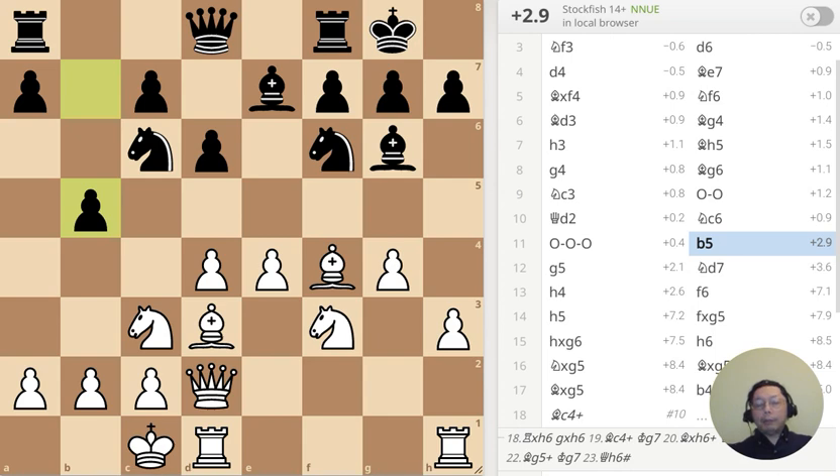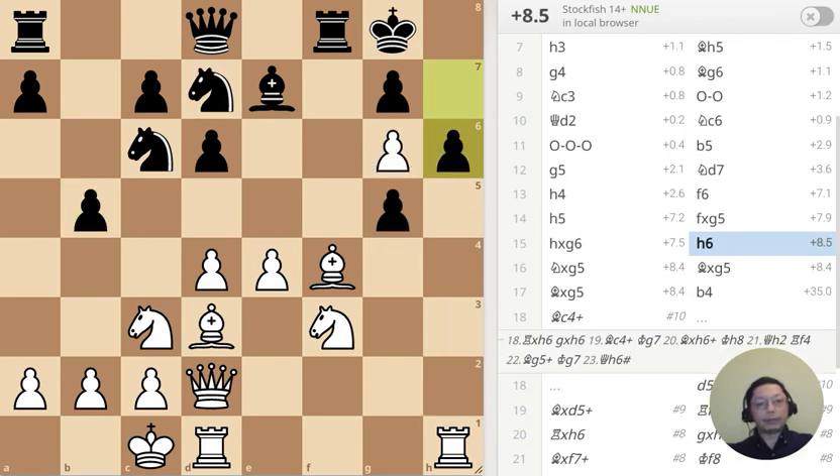First puzzle: Black has just pushed the pawn to b5 — what should I do? Second puzzle: Black just pushed the pawn to h6 — what should I do?